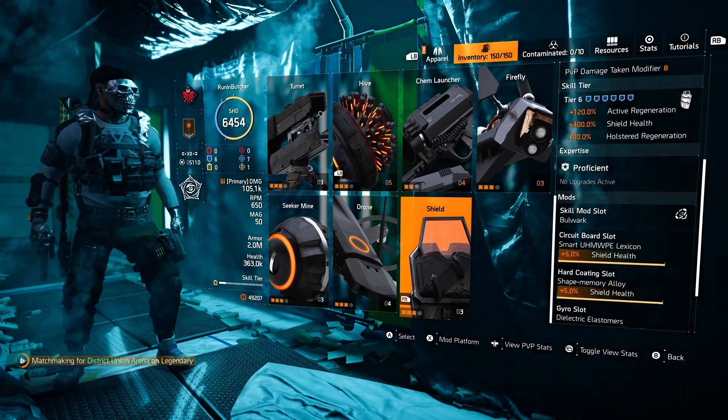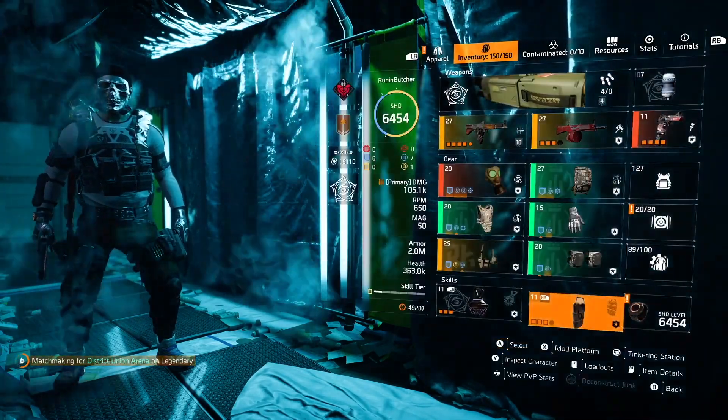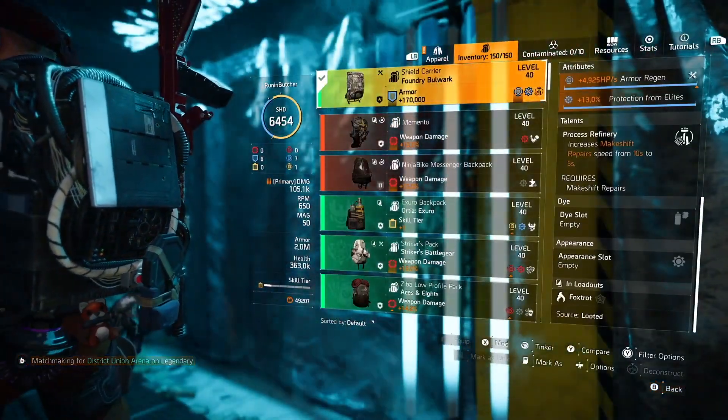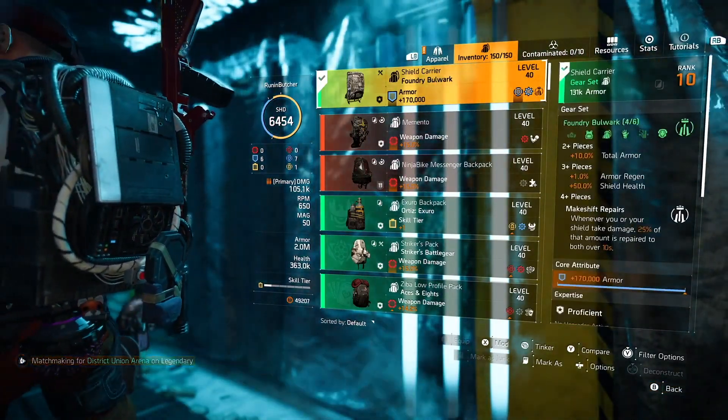Our shield has 16-plus million health, and that's insane. You could boost that health even more — it's a really, really strong shield. It's pretty much unkillable. The Bulwark gear set by itself will give us total armor — that's the reason why we have 2 million armor.